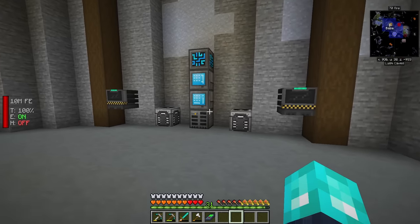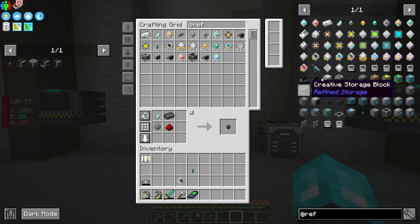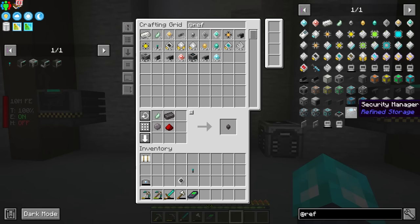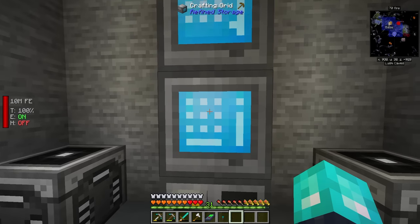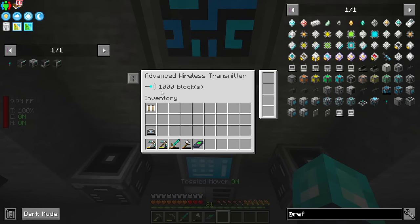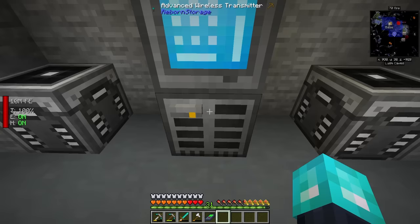The advanced wireless transmitter gives a default range of 1,000 blocks, and each upgrade is going to expand that by another 1,000. That's really great because by default the base wireless transmitter can only go up to about 48 blocks, meaning you would need multiple wireless transmitters connected throughout your base to multiple network receivers and transmitters. So this is a really, really good option. All we need are these basic ingredients and we have ourselves an advanced version. This goes right up top here, and as you can see it gives a powerful 1,000 block range, with each range upgrade expanding this even further.